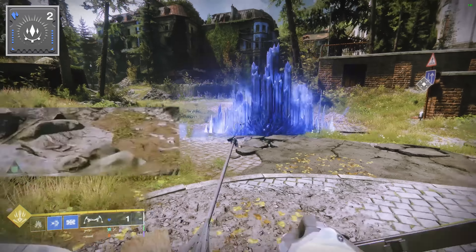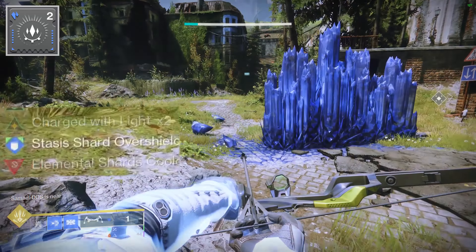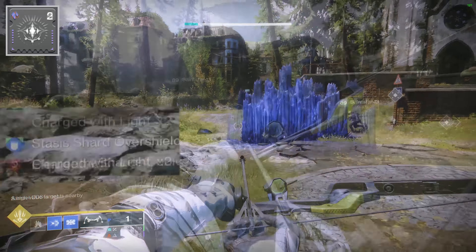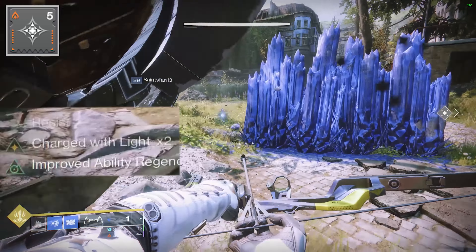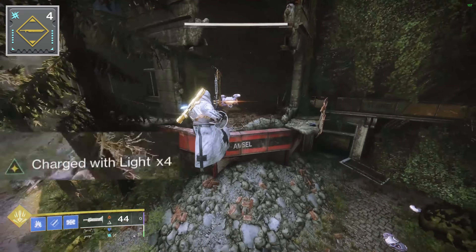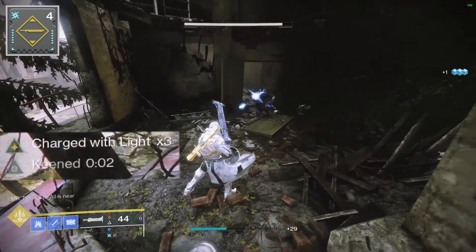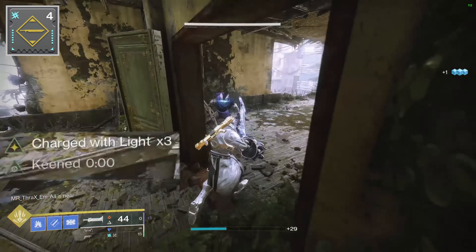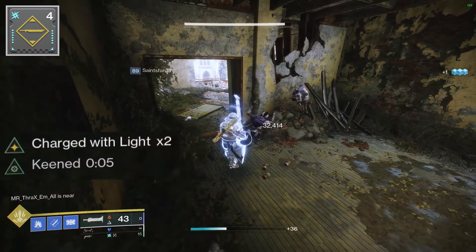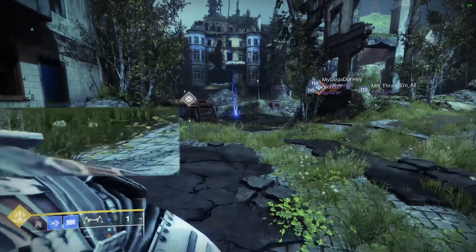Super Charge increases the max stacks of Charged with Light to 4 from 2. Loosen Blade allows swords to deal 35% more damage when you're Charged with Light, but doing damage with a sword when Charged with Light will get a buff called Keen for 6 seconds. During that 6-second time window, sword damage is increased by 35%.